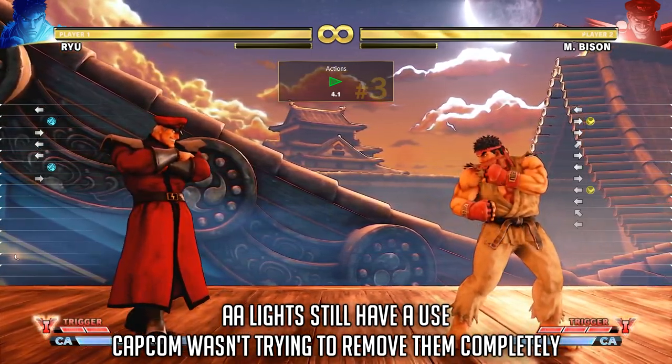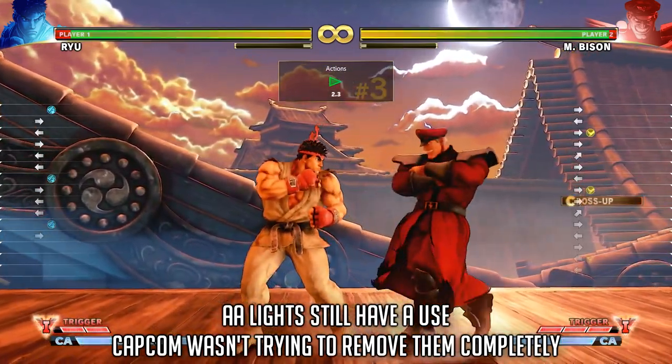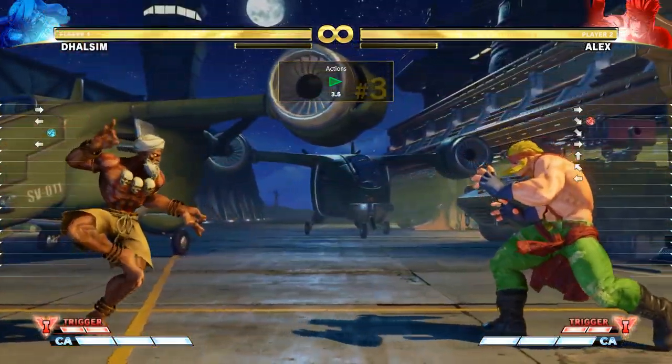Also, not every character had the luxury of having an anti-air light. Again, if you score a counter hit, that doesn't mean that you beat the jumping attack cleanly — rather you attacked before the jumping attack was active, during the startup frames.